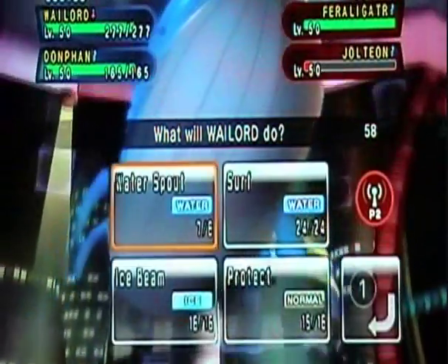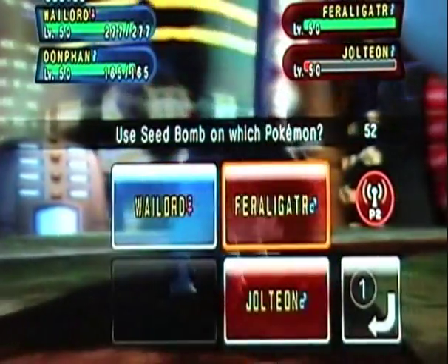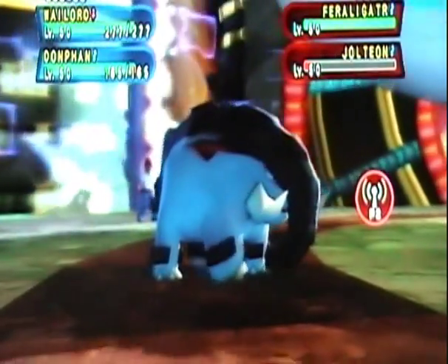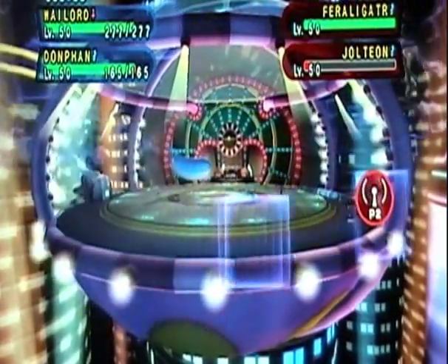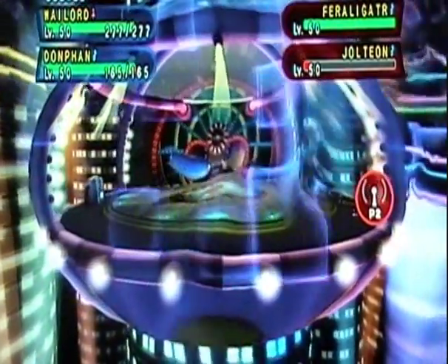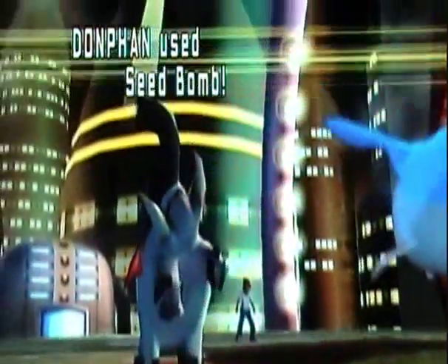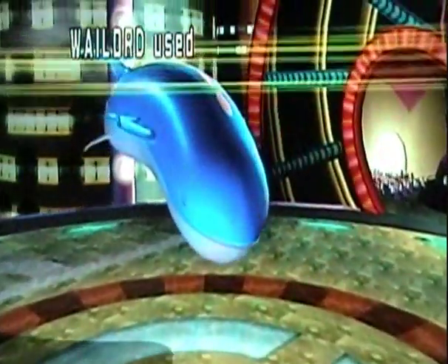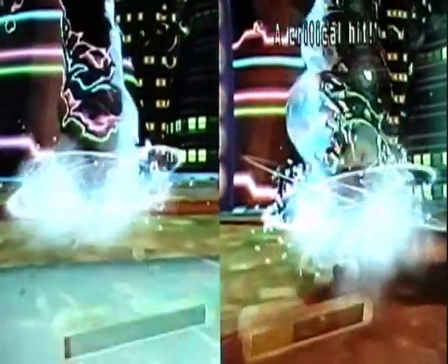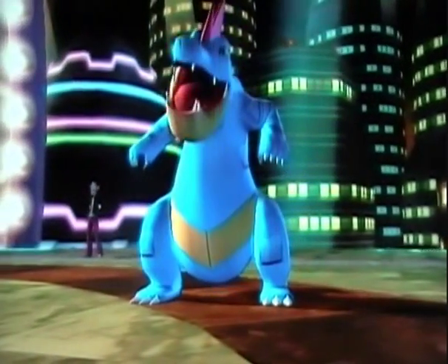Wailord here is going to do another Water Spout, because it's really all I can do at the moment — there's really not much else. And Donphan will go for a Seed Bomb on the Feraligatr, hopefully doing enough to bring it down so a Water Spout will finish it off. That's what I'm planning anyway. This was a really quick battle — just boom, dead, thanks. Seed Bomb does well over half, so I think the Water Spout will finish it, but I get a crit, so yeah, that was pretty useful. Water Spout does finish it — finishes both of them.